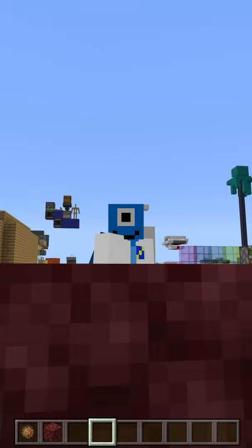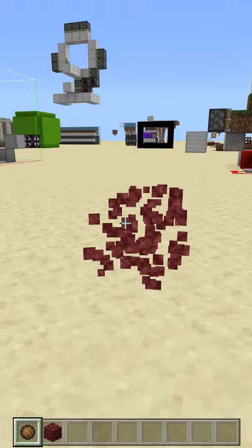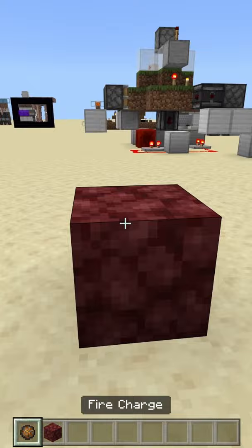Number 2, you can no longer create invisible fire. Previously, if you had some fire on top of a block and you then broke that block, the fire would still stay there and be invisible. Now, obviously, that bug has been fixed. As you can see here, we are no longer getting invisible fire.